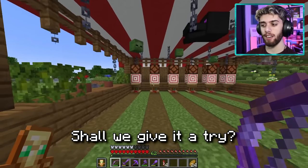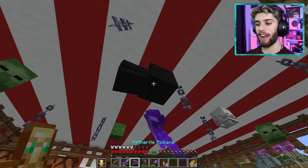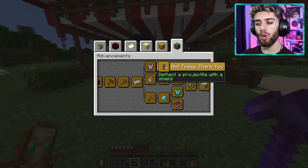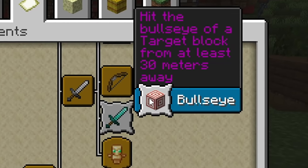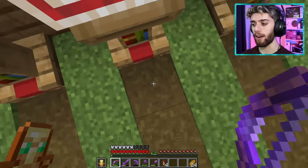Shall we give it a try? Ready? Line myself up, get ready - and I won! Give me that dragon back. No I'm kidding, you can keep that. But that does give me a better idea. I'm pretty sure there's an achievement that involves hitting a target block. Hit the bullseye of a target block from at least 30 meters away. Oh I can do that easily.